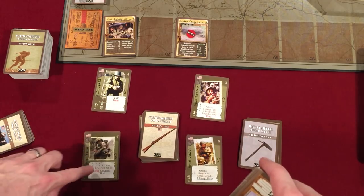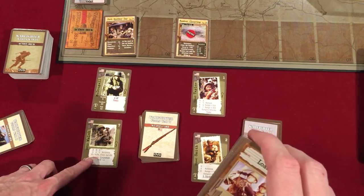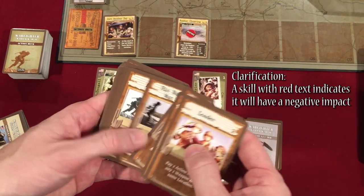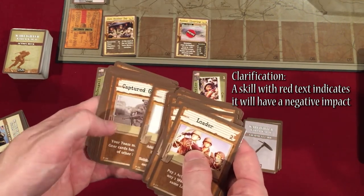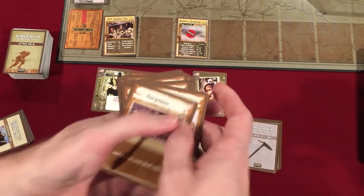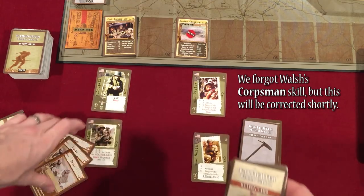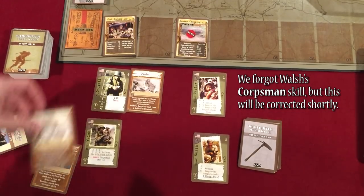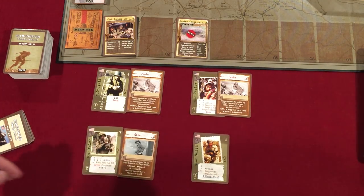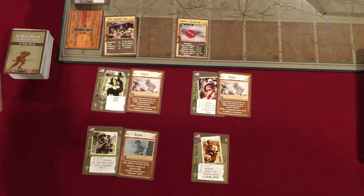Now for skills — McDougal and Taylor both have panic skills, and Walsh has a green skill. Everything in red is a skill. Let's find the panic cards and green card. Here are two panics and a green. Those are the only skills we need for these soldiers. Panic goes with McDougal, panic with Taylor, and green for Walsh. That's the end of our soldier selection. I'll set the remaining soldiers aside.